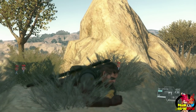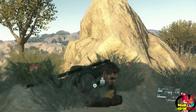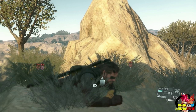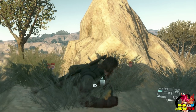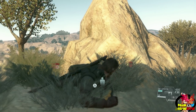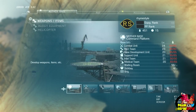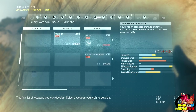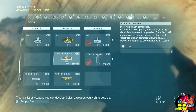You actually unlock it by just developing it. To get the required development requirements, you have to be level 22 for your R&D team, you need 150 minor medals, and 280,000 GMP. You can get that by going up to Development, Weapons and Items, scrolling all the way over to number 9, the items, scroll down, and there it is — stealth camouflage.